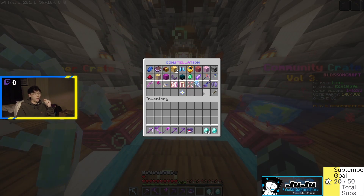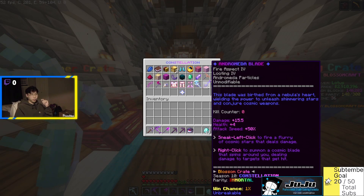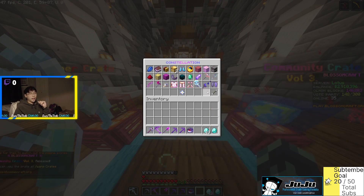Next we have the Andromeda Blade — Fire Aspect 4, Looting 4. This blade was birthed from a nebulous heart, wielding the power to unleash shimmering stars and conjure cosmic weapons. It has a kill counter. Sneak left click to fire a flurry of cosmic stars that deal damage; right click to summon a cosmic blade that spins around you, dealing damage to nearby targets — kind of like a thorns barrier. The textures are sick. One percent chance of dropping.